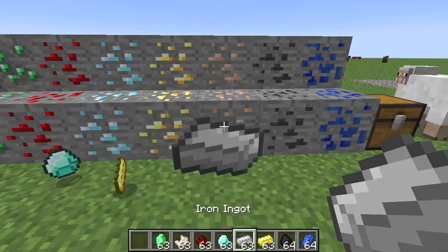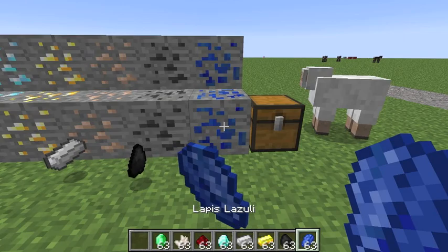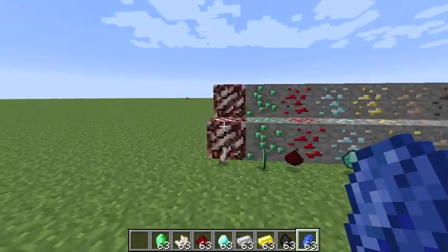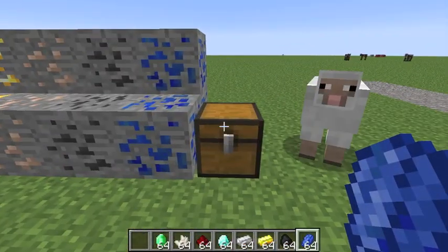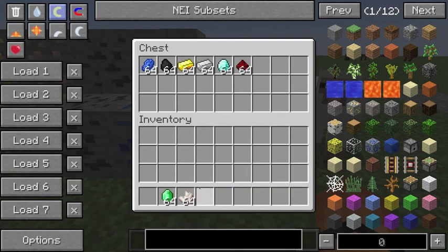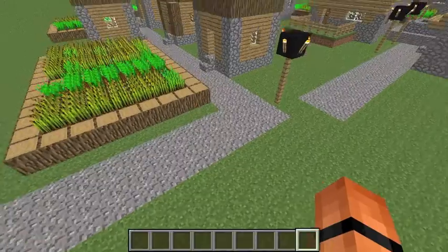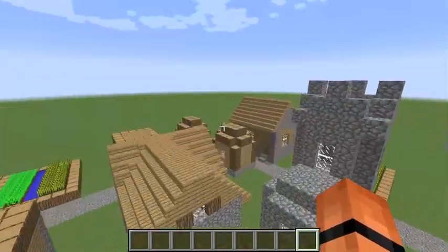Nether quartz ore, emerald ore, redstone ore, diamond, gold, iron, coal, and lapis. Also here are the ores. Here is a village — it has farms and lots of different things.